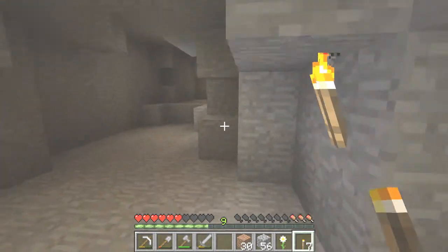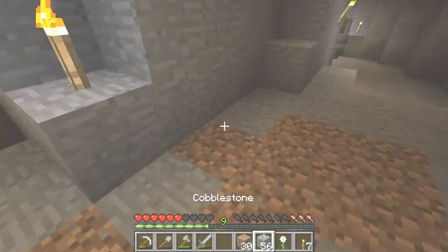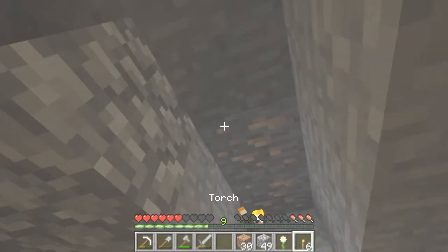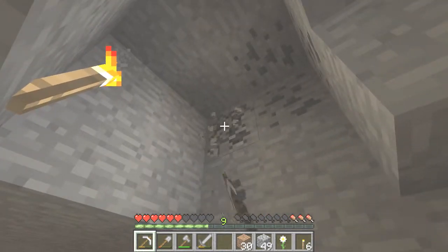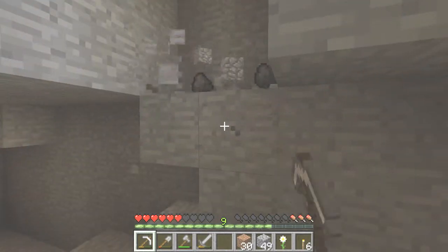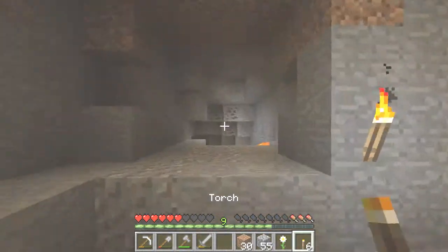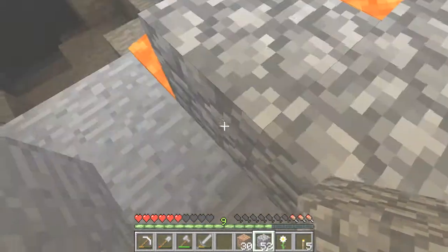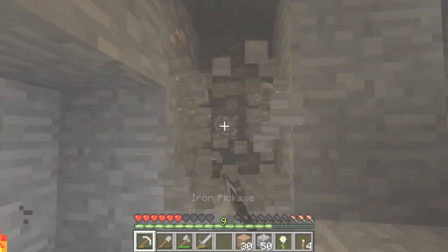Sweet. So now that that's over with, and that's the end — let's just place some cobblestone. Whoa, is that more iron? Yes it is. Dang. So much iron. We'll finish this and then move on, because this is getting a little ridiculous. I need diamonds, not more iron. We're going to block this lava off so we don't catch on fire and die — we want to survive.